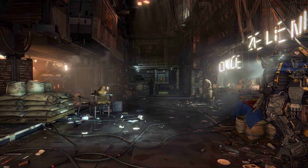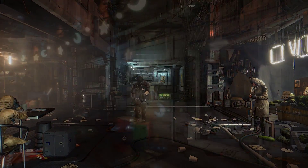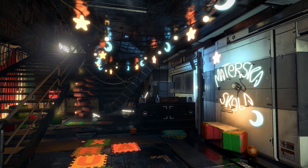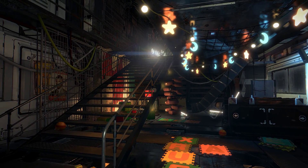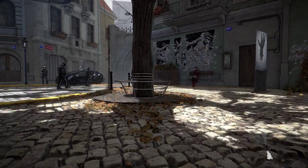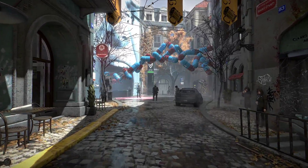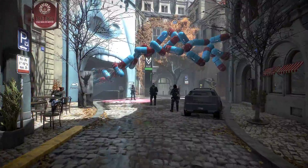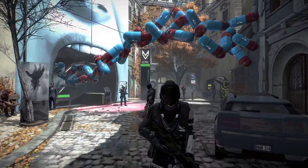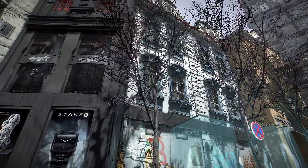Mankind Divided also offers up a level of detail far exceeding the previous title. It's not a game designed to wow players with fancy effects, but the sheer amount of clutter on screen combined with high quality materials and lighting help deliver a world that feels natural and lived in. Parallax occlusion maps are used throughout the game on all three platforms, helping provide real depth within the world, as you can see on the city streets of Prague. The materials used throughout are all physically based, which has allowed the art team to delve into more challenging color palettes and material types, with results that are uniformly excellent.